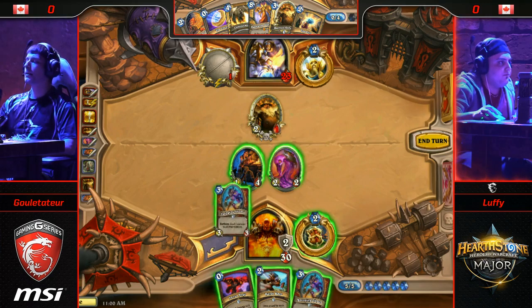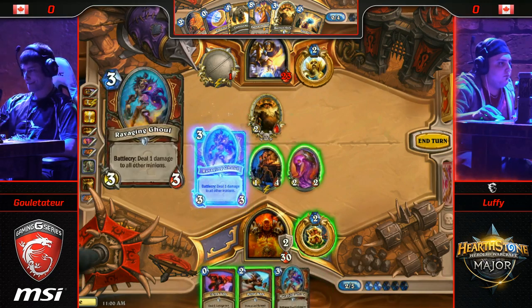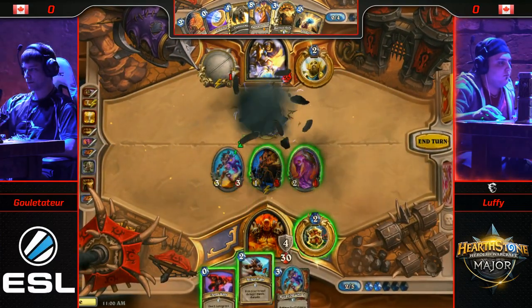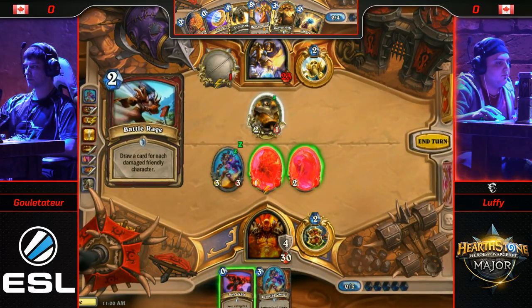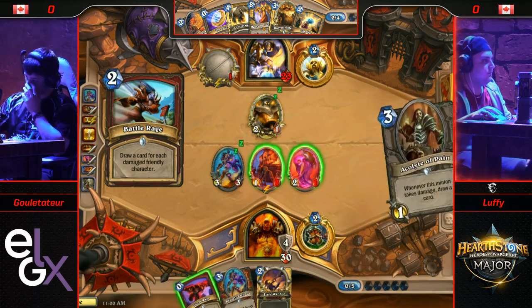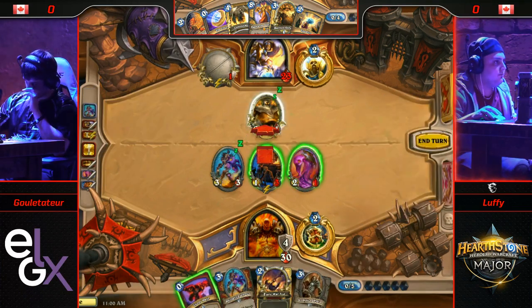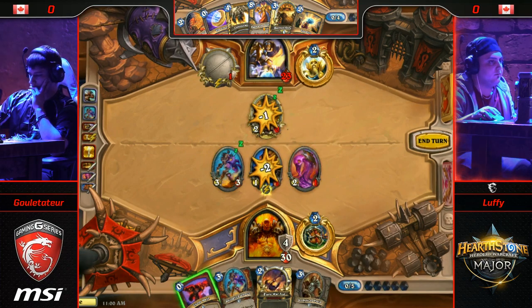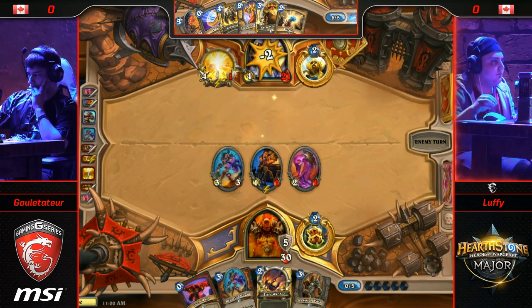He's undamaged Luffy himself, though, so that's one less card from that Battle Rage — but you take what you get. He does decide to hold on to the Inner Rage. Pretty important to use for the patrons. Could have used it to cycle, but that would make him a little weaker to Consecration, and you're trading a card for a card.